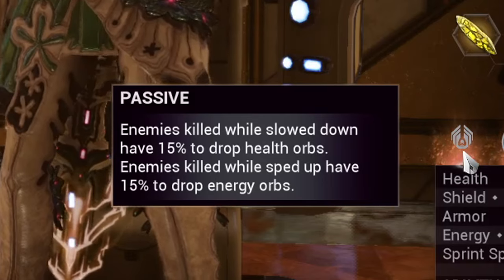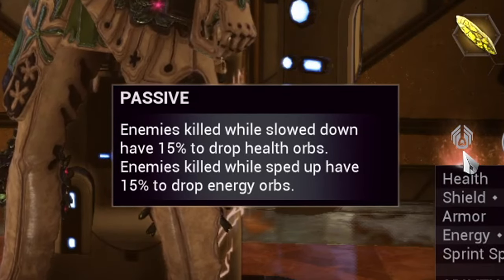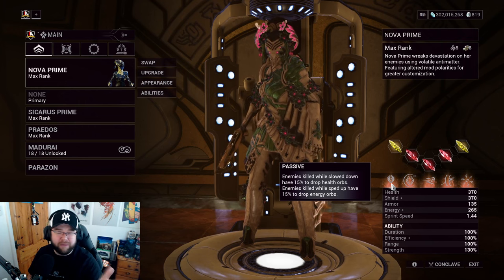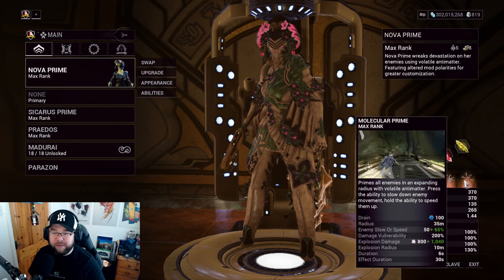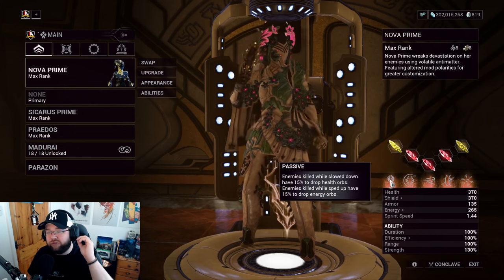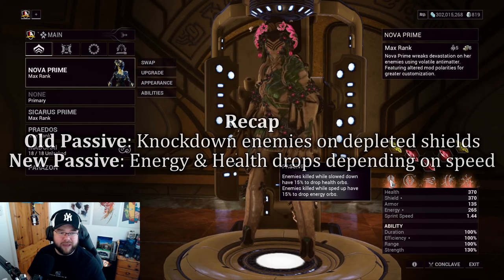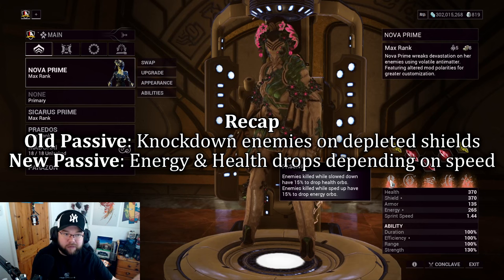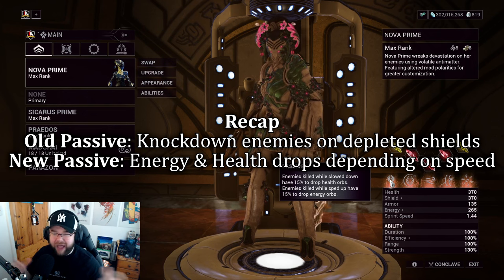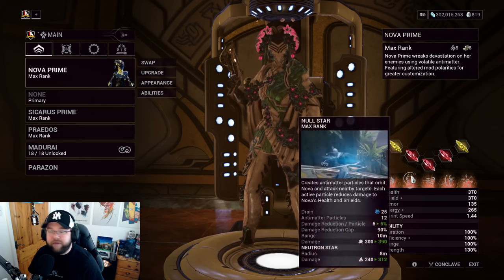The new passive: whether enemies are sped up or slowed down, you'll get a health orb or an energy orb when they die. This is really good because most of the time you're playing around her fourth ability, Molecular Prime. It also synergizes with Equilibrium to help your energy economy, and it applies to the whole team as well.